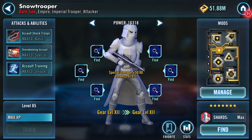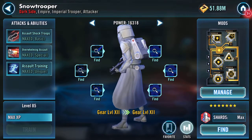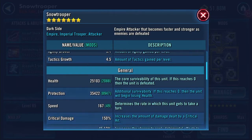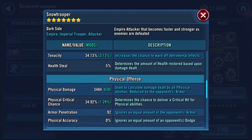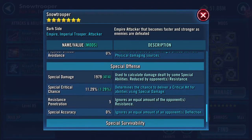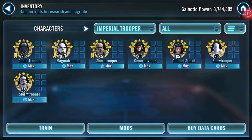Call that gold — the gold flashing up is what I'm referring to. So here he is now. 1,095 strength, 25,103 health, 35,422 protection, 167 speed, 45% potency, 5% health steal, 3,484 physical damage, 1,979 special damage, 24.06 resistance. I now have a full set — it's like the old chocolate brand All Gold. Imperial Troopers, yay!